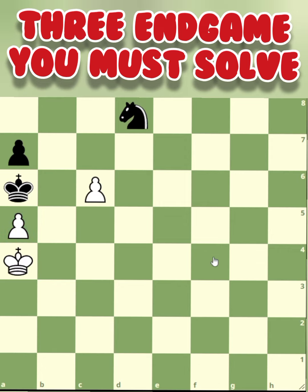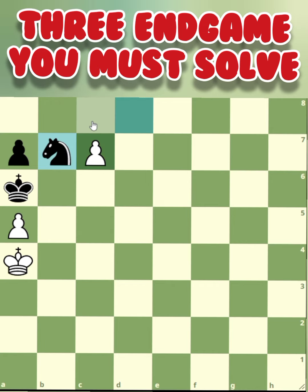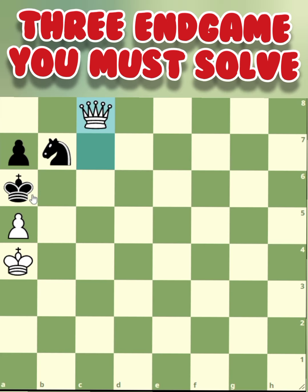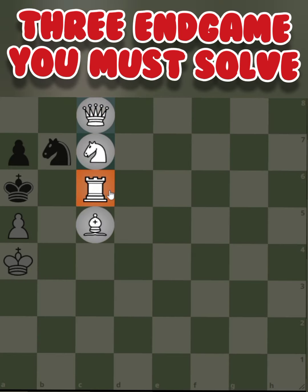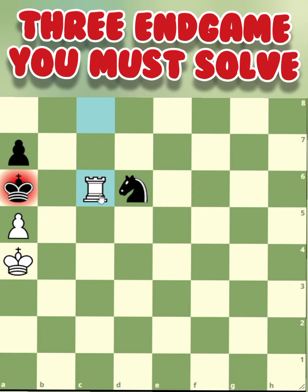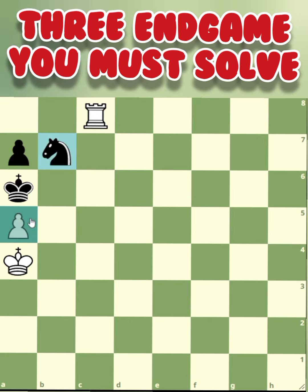Let's go to endgame number 3. The first move is easy to find: c6 going to c7, targeting the knight. The knight is forced to move to b7. Why? Because if you promote to a queen, it's stalemate — the king has no square to go. So instead, promote using a rook. The knight cannot go anywhere — if the knight goes, there's a check and the knight will be lost. So the knight is forced to capture: knight takes a5.